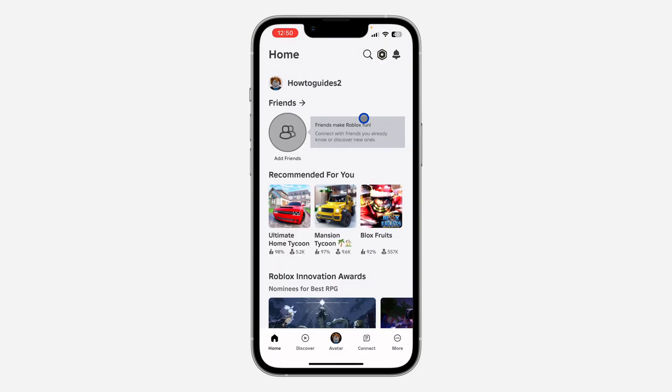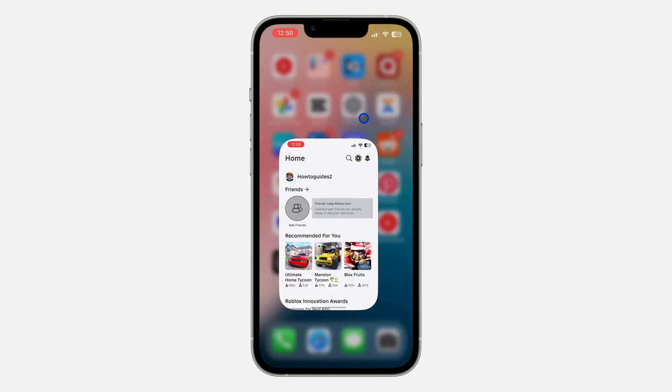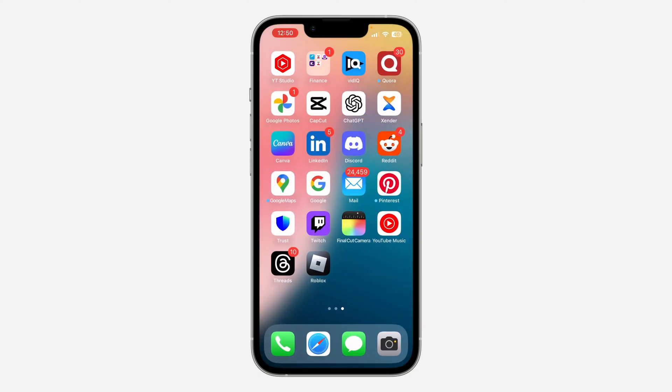If you open a game and game mode is not showing, check your Control Center. If it's still not showing there either, that means it is still a bug from the beta version of iOS 18. You can try restarting your iPhone — turn it off and turn it back on — then open the game and see if the option appears.